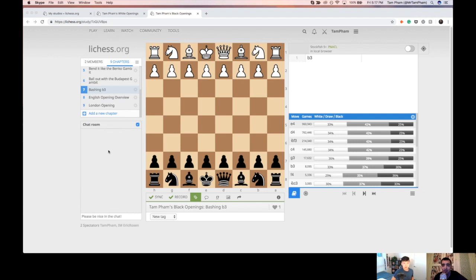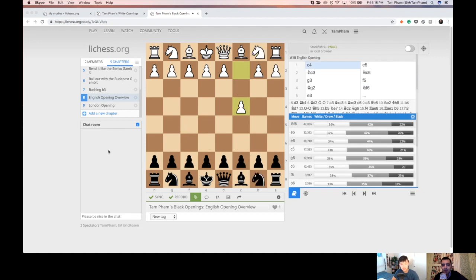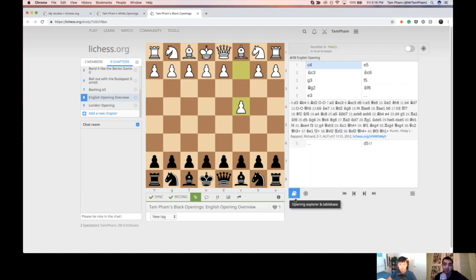I thought we could start with the English, because it's one of the more common openings. There are two openings you could try to achieve, because you're a Benoni player, but you're also a Grand Prix player. I was thinking the reverse Grand Prix is probably the pick that would be most up your alley. The problem with being a Benoni player against E4 is you can't always get a Benoni structure, because usually White keeps the D-pawn back.